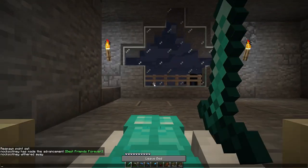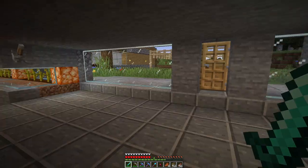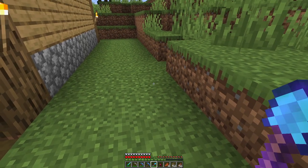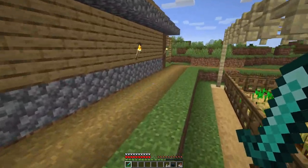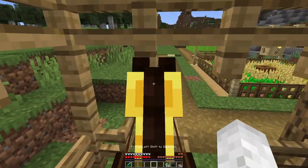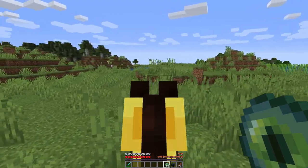I'm about to go make a quick little pen outside for my horse because I was trying to find some string for a lead, but I don't have enough to make one. I've been down to the mine and checked the chests but couldn't find any, so we'll just do a makeshift thing. Okay, it is time for take number two — I'm trying to find the stronghold. We've got 14 eyes of ender. We're going to throw this eye of ender into the air and see where it ends up.